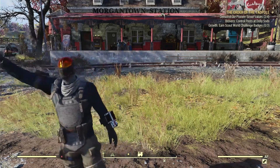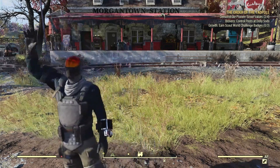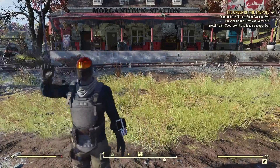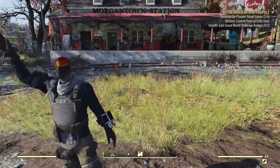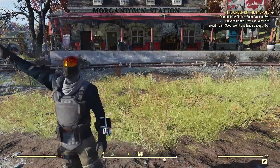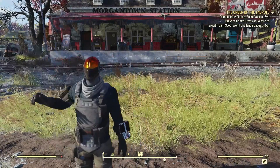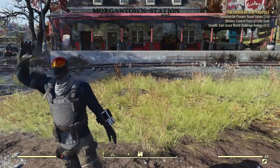Welcome back to TGN 100. We are back in Fallout 76 and in this video I'm going to be showing you the new location for the small backpack. You can see I'm standing outside of the Morgantown Train Station, which is right outside of the Morgantown Airport — the original location to find the small backpack plan. But in 2024, that is no longer the case; it is not available at the Morgantown Airport.